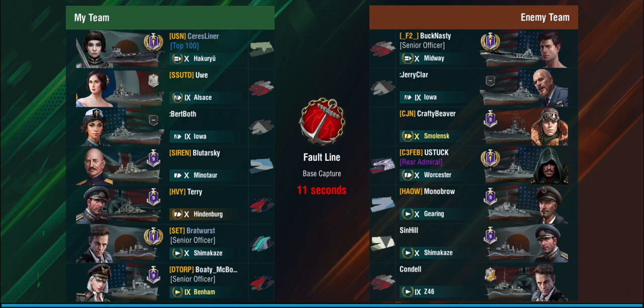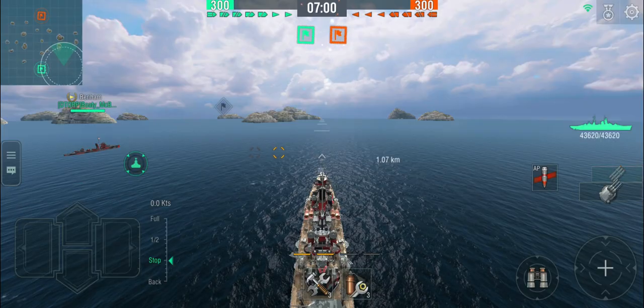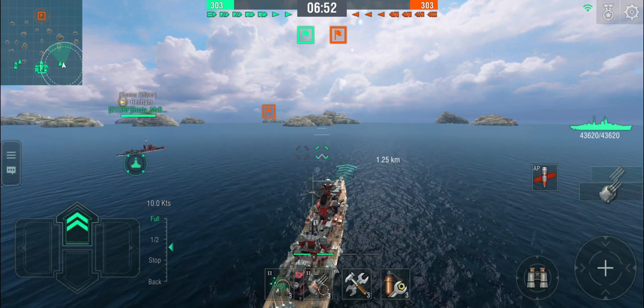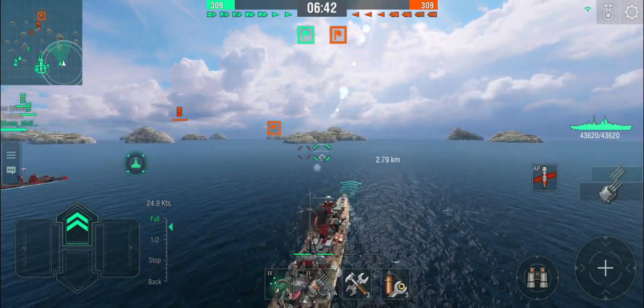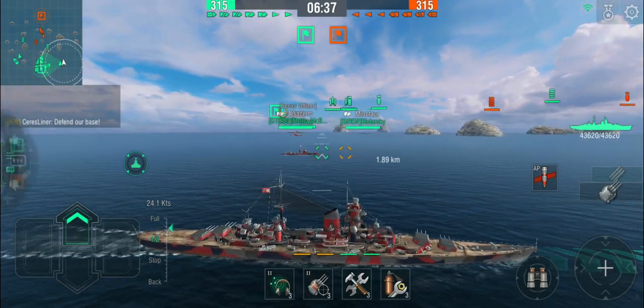We have a Smolensk, Worcester, and three destroyers on the enemy team, playing Fortline on base capture. If you're in a destroyer and there's a Mino and a Hindenburg on the enemy team, you're probably not going to have a great time. I'm spawning right flank, right next to one of the destroyers. The very first thing we're hoping for is that the carrier goes and spots the enemy DDs, so I'm going to start moving forward. I'm spawning here with a Benham — the surface detection isn't great to begin with, and Benham might be AFK, which is unfortunate because I could really use him for scouting.